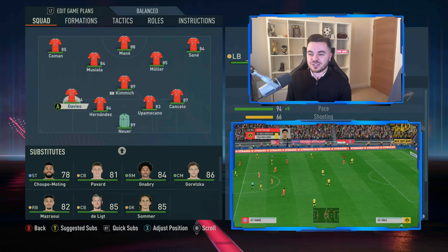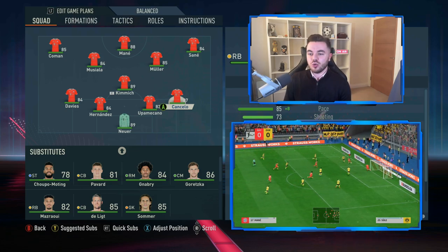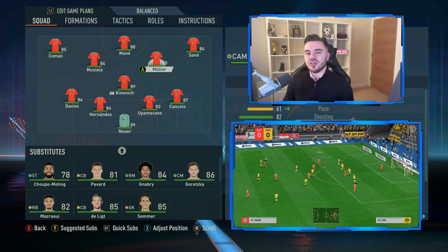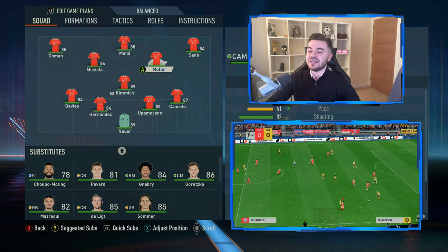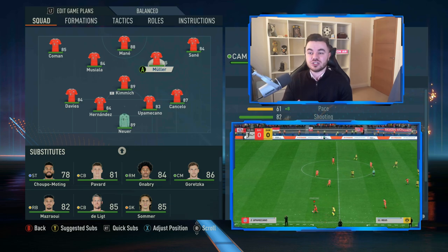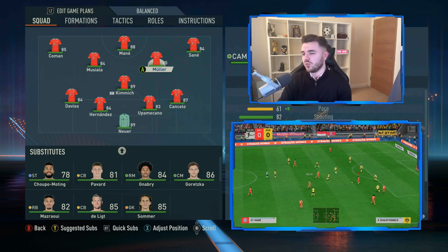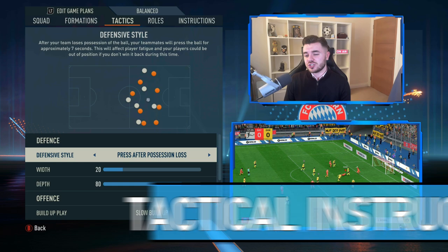Having the fullbacks tucked in doesn't make any difference either - that's another tactics theory I'll put to bed. In midfield we've actually got them as left and right attacking midfielders, and what this does is help to replicate that 3-5 shape you would see them take when they have possession in the opposition's half. It does a really good job, particularly with the likes of Muller, who rotates between those wide areas and the attacking midfield position.